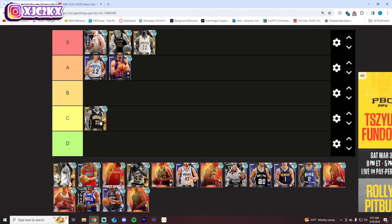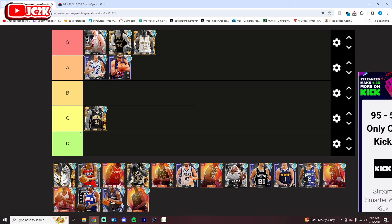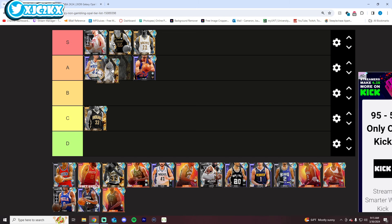Danny Grange is pretty mid — he's got to go C tier. A shooting small forward who doesn't have that great of a release, pretty mediocre defensively, not super athletic, and doesn't dribble all that well. There's not that much that he does very well. He's 6'9 and he's not horrible — not a liability in any specific area — but he's not a great card in any area either. C tier is pretty fair.